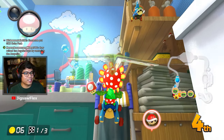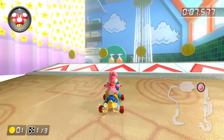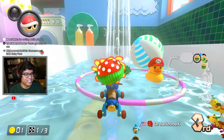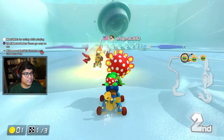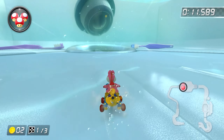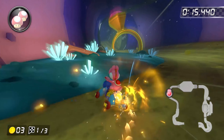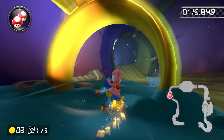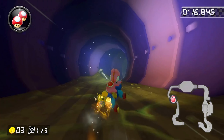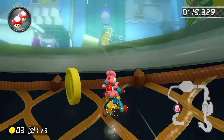Here we are with the last track of the Feather Cup, Squeaky Clean Sprint. Charge up your mini turbo and land on top of the sponge all the way on the left side — it's way better than going straight down because the water will slow you down. Stay on the left side and trick off the sponges for extra boost. As you enter the drainage system, charge your mini turbo, shroom through the ring while holding mini turbo, realign your cart, release the mini turbo, then trick on the screw to realign and get a trick at the same time.